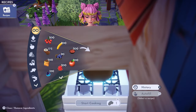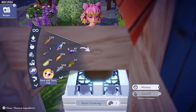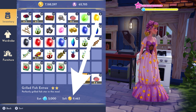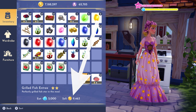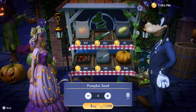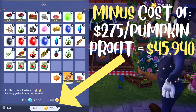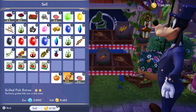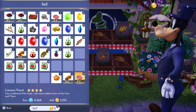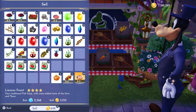Now here comes the controversial recipe, which I personally think is not as good as making the lioness feast — but you be the judge. I'm calling this one the special grilled fish entree because when you make this recipe with four here and there fish and one pumpkin, you can sell this meal for 9,463 star coins, and it will give you 5,000 energy, which is the best in the game. With a cost of $275 for a pumpkin seed, your profit is 9,188 star coins per meal, and selling just 5 of these meals will net you 45,940 star coins profit. However, when you consider this meal takes 4 here and there fish to make and the lioness feast only takes 1 fish, you'll actually make more money by selling the lioness feast.